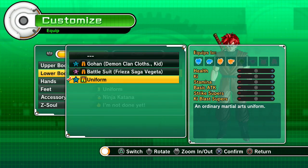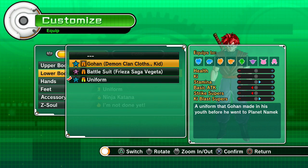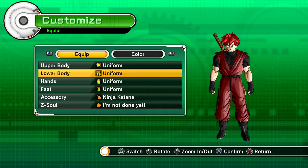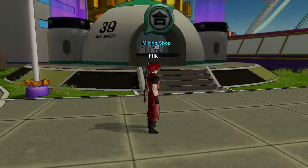I've got some costumes unlocked — Frieza Saga Vegeta and Piccolo's clothes for Gohan. They all have different stats, and you can see which races can wear them — so you can be a Namekian and wear those. Which is a little freaky.